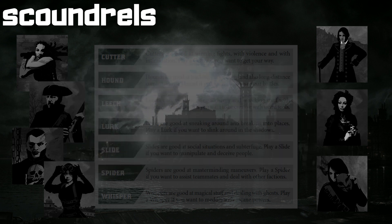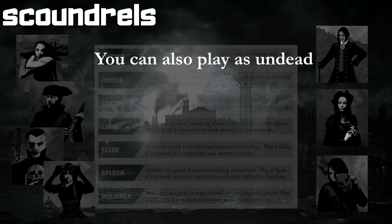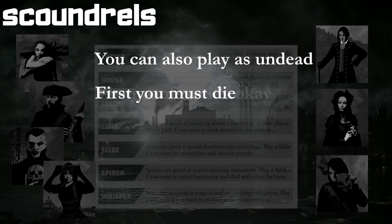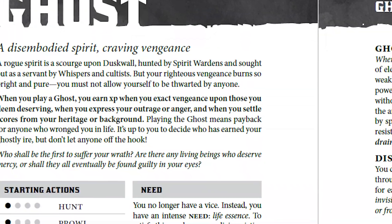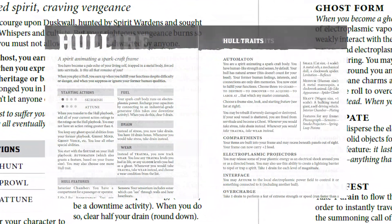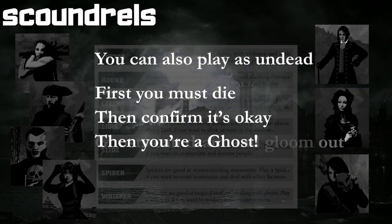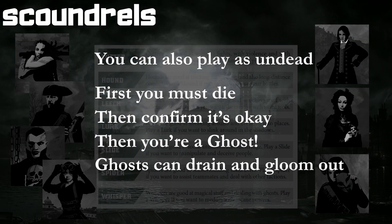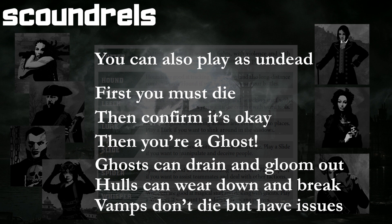There are several more classes you could take on — those of undead entities. Your scoundrel has to die first, of course, and once you've talked it over with the table and your player is a ghost, that ghost can level up to become a steampunk construct called a hull, or possess a living body and become a vampire. Ghosts can still take on stress, but it's called drain, and they also take on trauma, but it's called gloom. Hulls take on wear instead of trauma, and vampires do not tick down stress or wear, but rather take on very limiting strictures for every new powerup they earn.